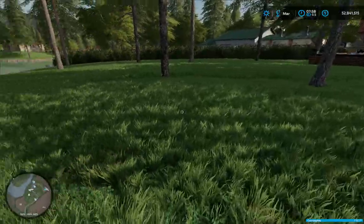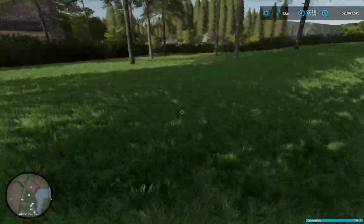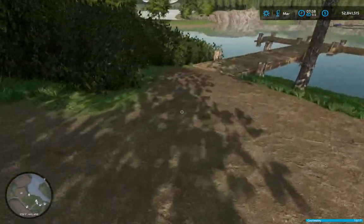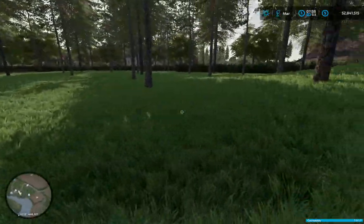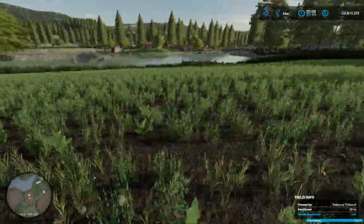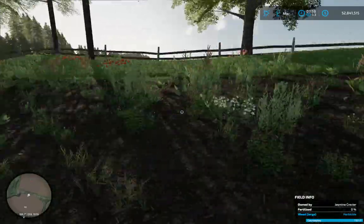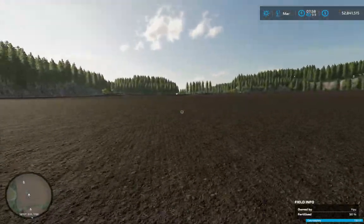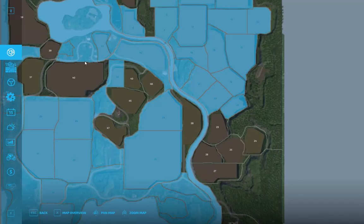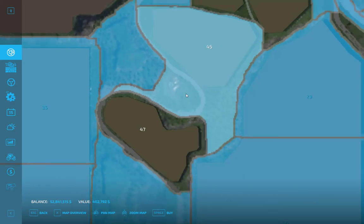There's no way to fit a placeable in there easily. Let's jump down to the other side of the map - it probably makes more sense down there anyway. How long did I own that field? Let's see what this is going to cost.